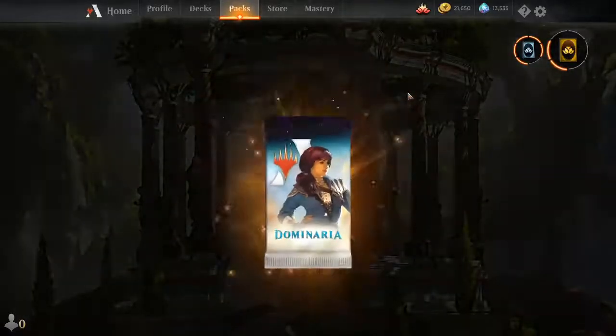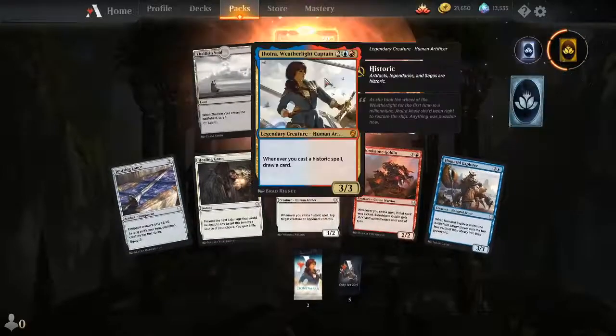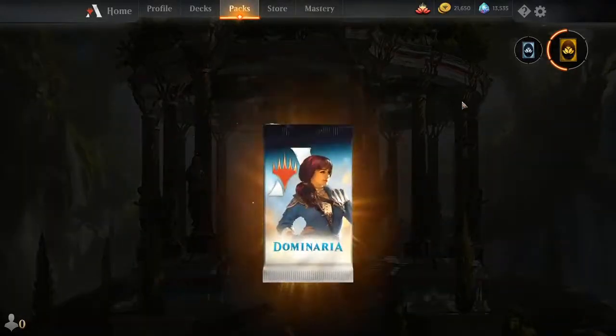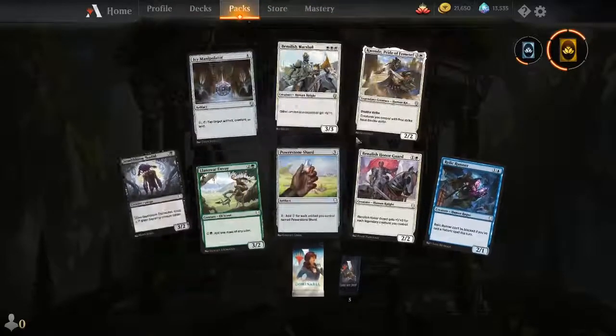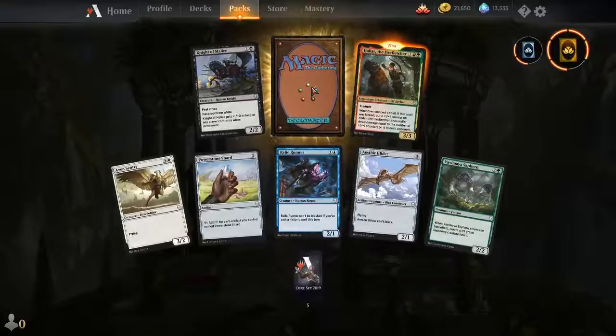Let's try to hit Karn, or any mythic — Lyra would be good too. Jhoira is also cool and very on-flavor. Let's try to get other members of the Weatherlight crew. Marshall — last time I checked — is not a member of the Weatherlight. Please, can we hit Karn?